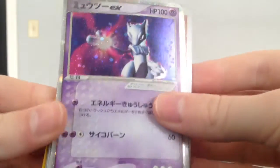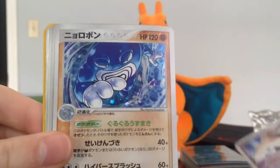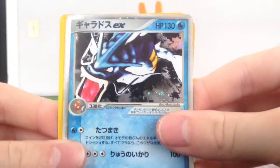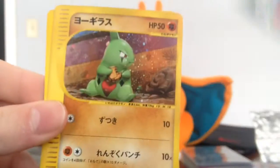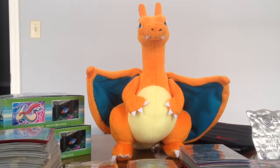Here's a first edition Mewtwo EX. We have a Rhyperior, a Suicune, Marowak, Gardevoir, Deoxys Defense form, Polyrath. Oh, Time Space Distortion — there it is! Another Marowak — this is from FireRed LeafGreen. The symbol is different in Japanese. This one is from FireRed LeafGreen — the symbol is different from what I thought. We also have Gyarados, a Larvitar McDonald's promo holo, and a VS Moomoo Milk. That was another very cool lot — you definitely get stuff for a lot cheaper there than in America.